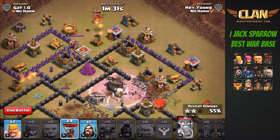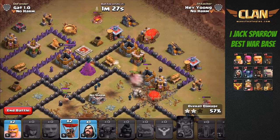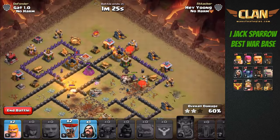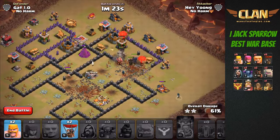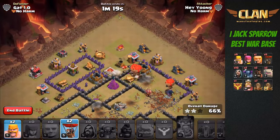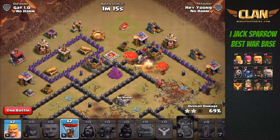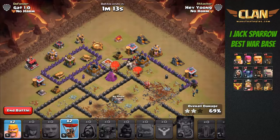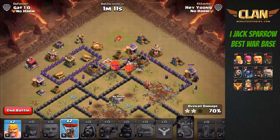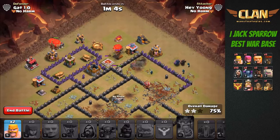The first air defense goes down. I'm sending in two balloons to take out this archer tower. I'll send in one wizard to help out at the bottom, and my next two balloons go in to target this archer tower. My kill squad is still doing a good job moving towards the top. Two more balloons go in to take out the last archer tower.